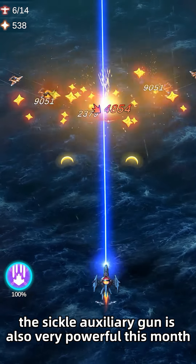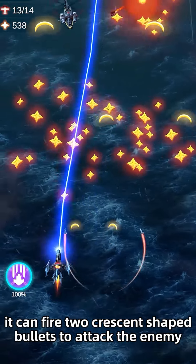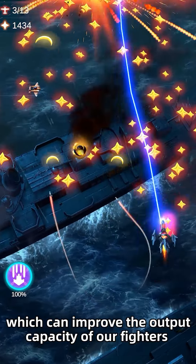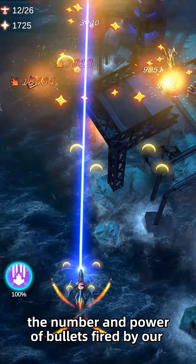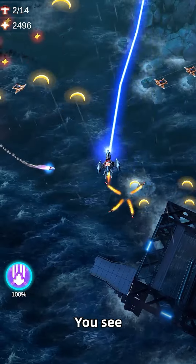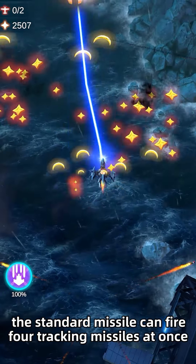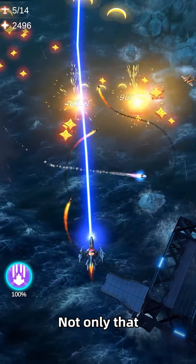The sickle auxiliary gun is also very powerful. At the beginning it can fire two crescent-shaped bullets to attack the enemy. The attack frequency is fast, which can improve the output capacity of our fighters. As the weapon level increases, the number and power of bullets fired by our aircraft will also increase. Right now the standard missile can fire four tracking missiles at once, and the moon sickle can fire four crescent shells.